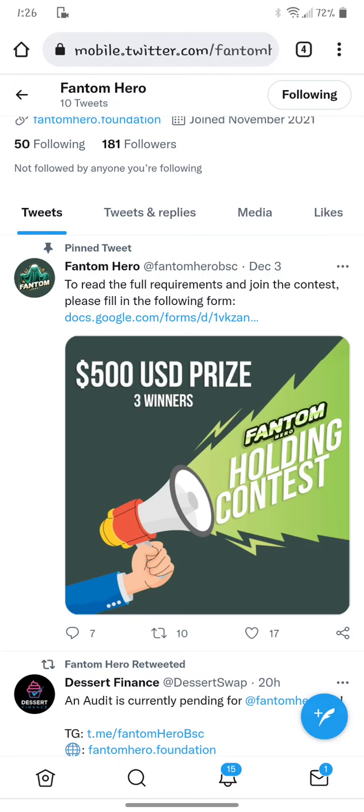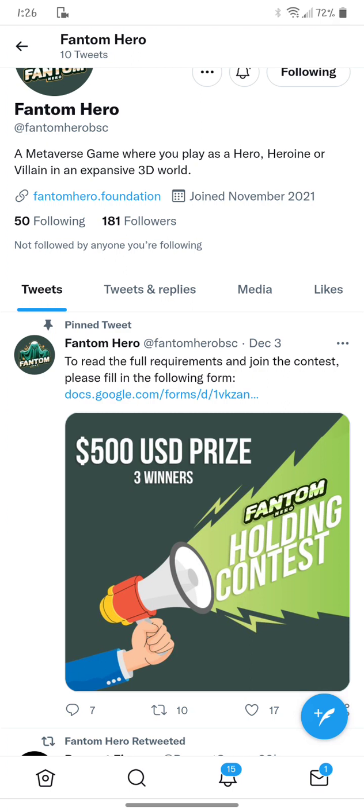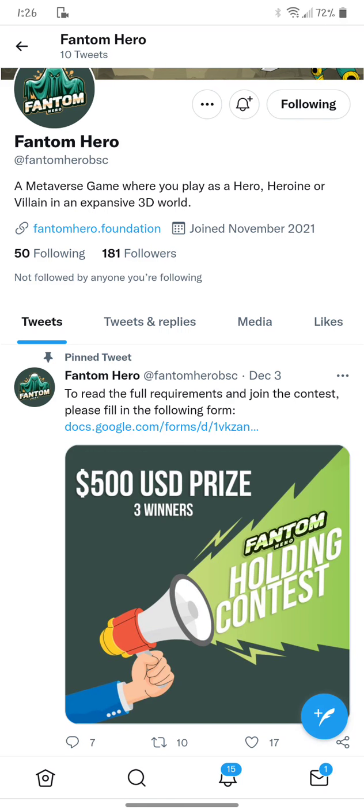That's phantom.foundation, and the Twitter for phantom heroes is phantomhero.foundation or phantomhero BSC websites — phantomhero.foundation. I'll retweet this. This is the $500 times three winners contest, and it's been retweeted by a few people. Make sure you buy 0.05 BNB worth at once — then you're entered into the Crypto Kingdom 78 giveaway and the holding contest all in one transaction. Grab your transaction hash, put it in the special Crypto Kingdom 78 Telegram for ours, and follow the rules for entering your details on the link. I'll put it in the description box and it's on Twitter. See you in the next video.